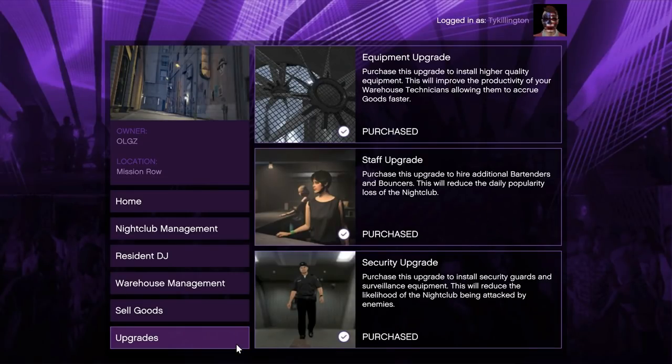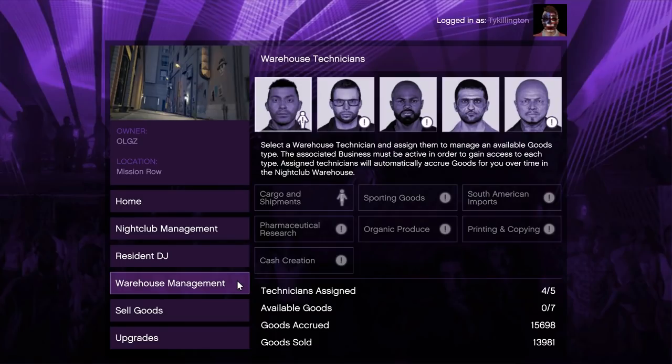There are also equipment, staff, and security upgrades. The equipment upgrade will run you $1,425,000. The staff upgrade is $475,000. The security upgrade is $695,000. The equipment and the staff you should definitely go for — especially the equipment first. The security upgrade you do want to get, but you can hold off on that. It will increase the amount of time before you get raided by 50%, cutting it down dramatically.